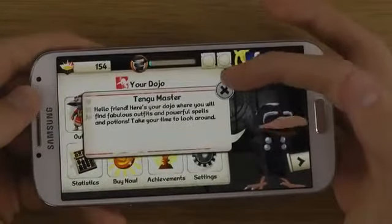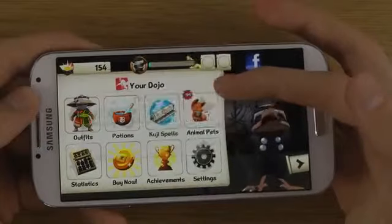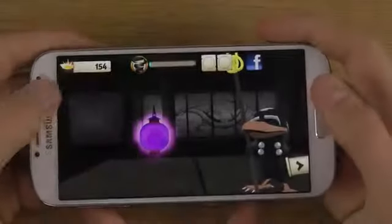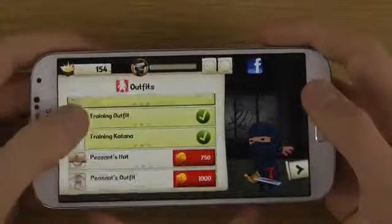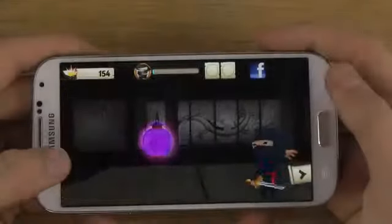Hello friend! Here's your dojo where you will find fabulous outfits and powerful spells and potions. Oh nice — so it seems like you can change the outfit here, and of course this will cost you gold.